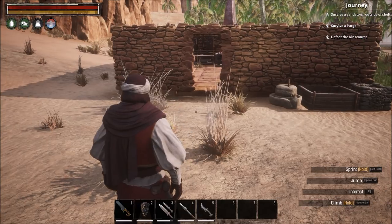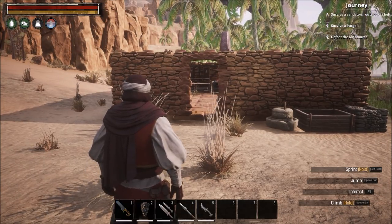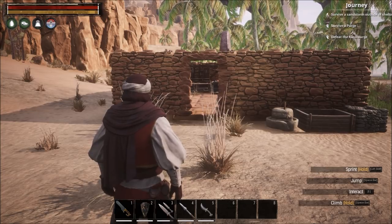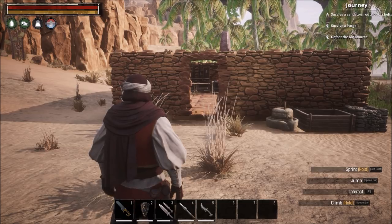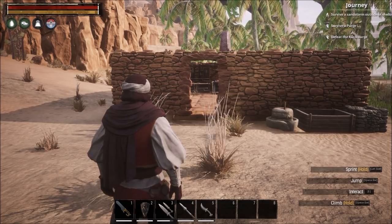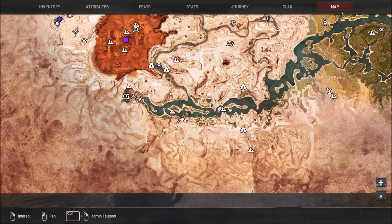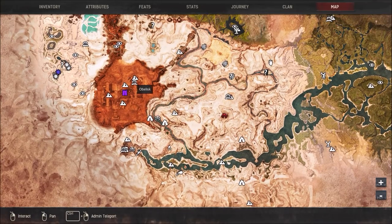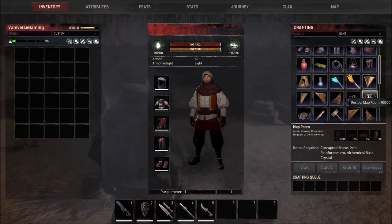In today's video we are going to cover the map room and how to make it. If you check out my journey guide number six on chapter seven of the journey, you will see where we went to the unnamed city to talk to the cartographer in order to unlock the map room. Right here is the archives in the unnamed city, and when you go into those archives you'll meet the cartographer and once you do you will have the ability to create a map room.